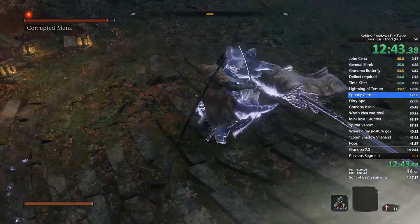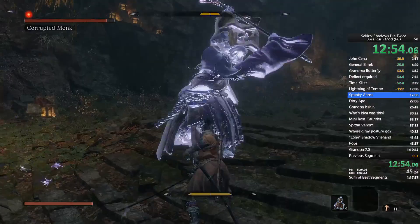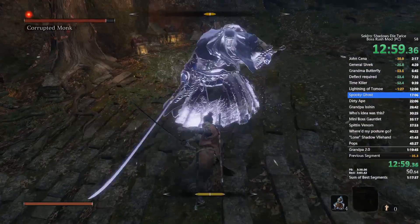I didn't even get to touch on Genichiro's lightning — I couldn't see the fight. I like the extra attack power from Genichiro because Corrupted Monk's health is a pain to wear down.